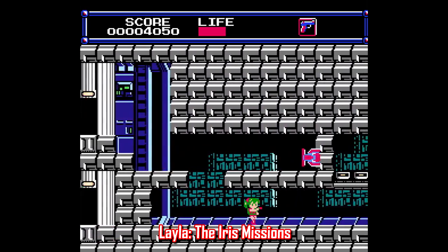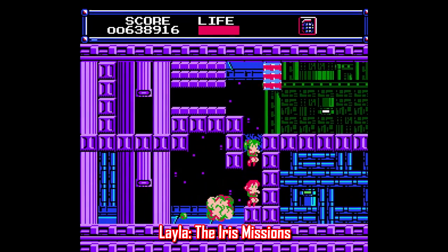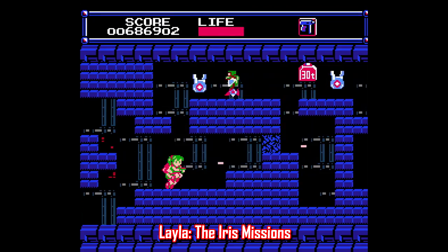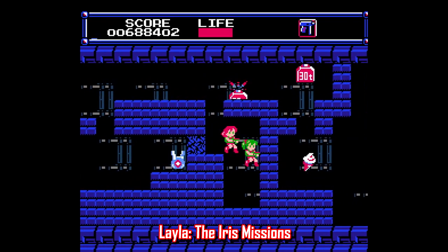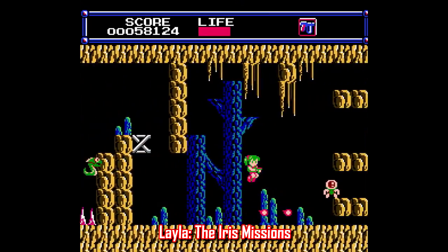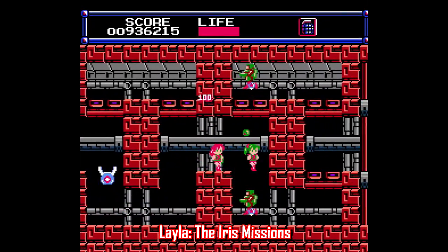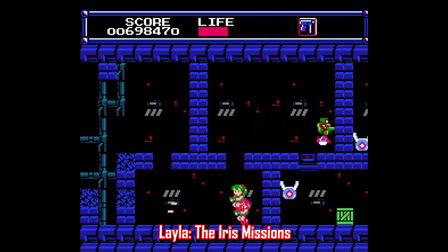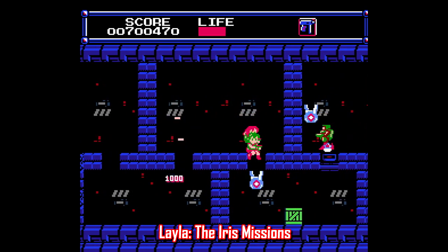Let's stay on the two-player co-op theme and talk about a hack for a game never released outside of Japan. The original game is Layla, where you play as the title character running through eight levels to rescue her friend Iris. In this ROM hack made by Supper, you actually play as Iris alongside Layla as a second player. It has all new levels including an extra bonus level, with new graphics and music, and in some ways it plays better than the original. This is more of a double recommendation: first, play Layla if you haven't — it's really good — and then check out the Iris Missions for more polished, player-friendly goodness from the first game.